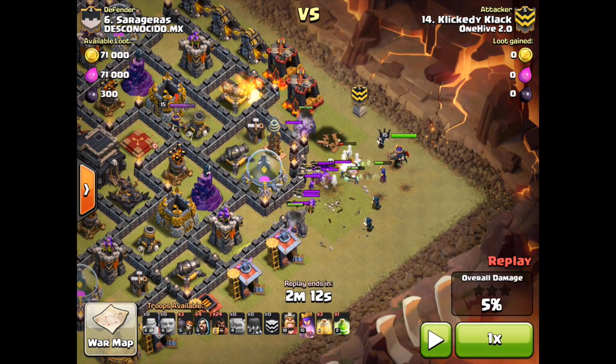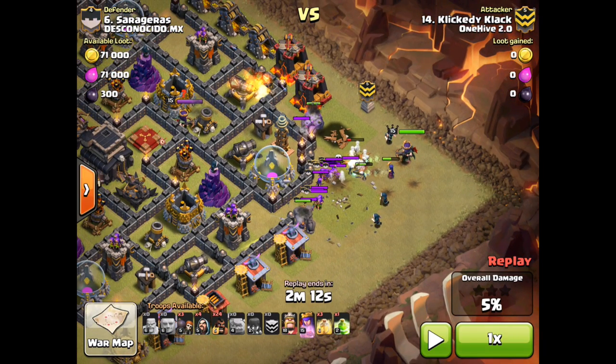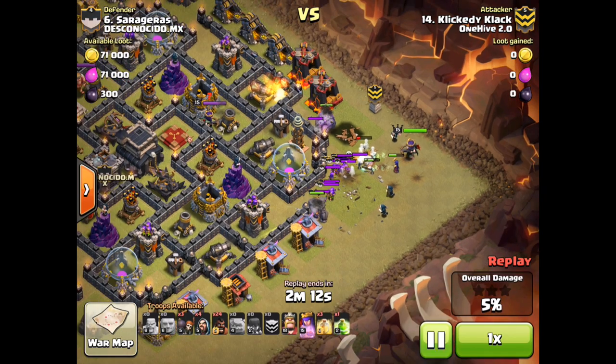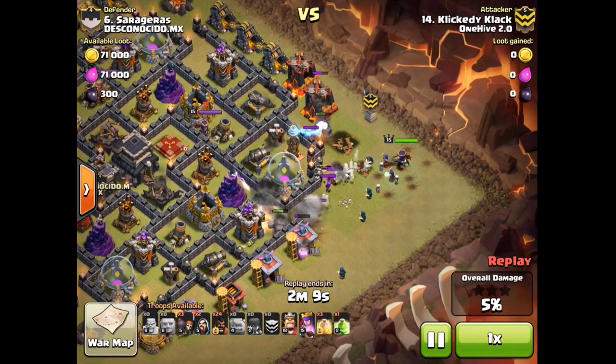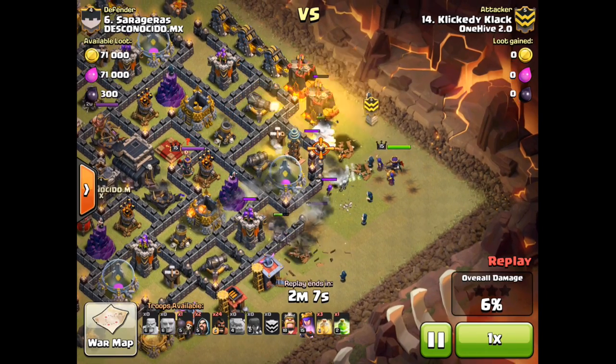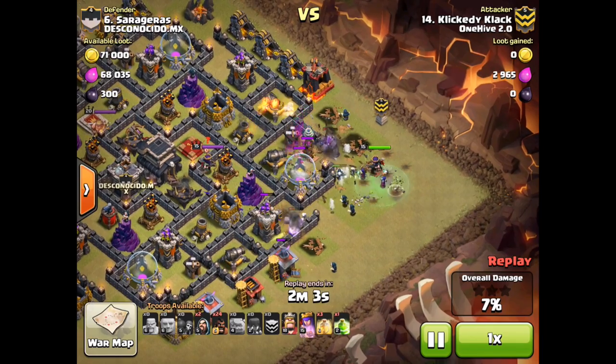He drops his golems, his wizards, and his queen — all to get the CC out. As you can see, one witch is getting hit but she doesn't die. He's dropping wizards and creating a funnel with the other wizards on the outside, which is really important. He drops his wall breakers to make sure they go in, and drops a jump spell as well.